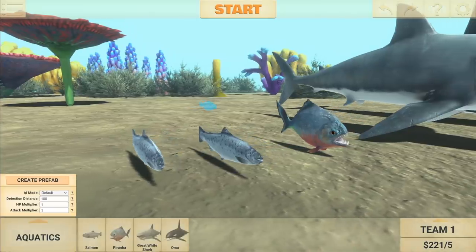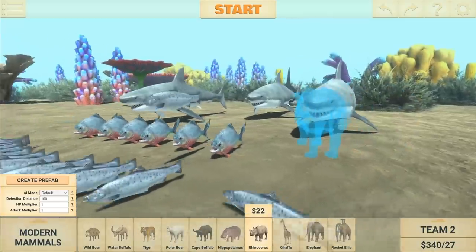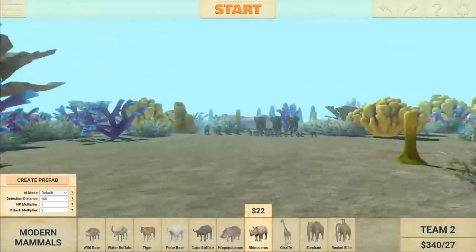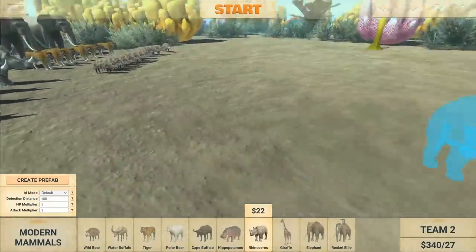How's it going, champs? We're playing Animal Revolt Battle Simulator, and we've got a brand new update just in time for Christmas. We've got some sharks, piranhas, salmon — that one's floating higher than the other ones, I don't know why — killer whale, up against some pigs, tigers, elephants, and rhinos.